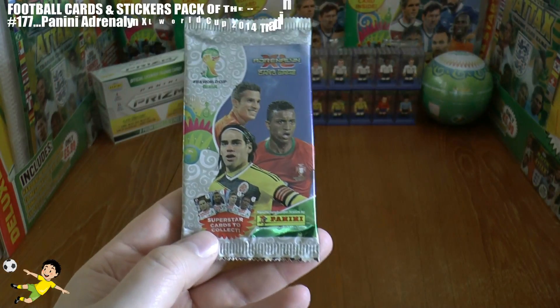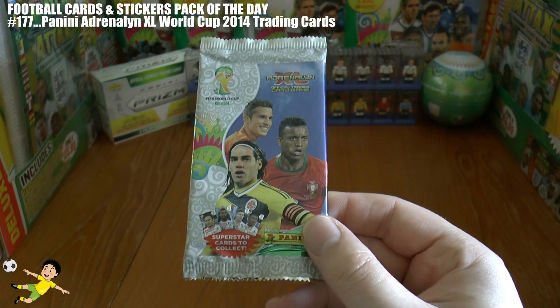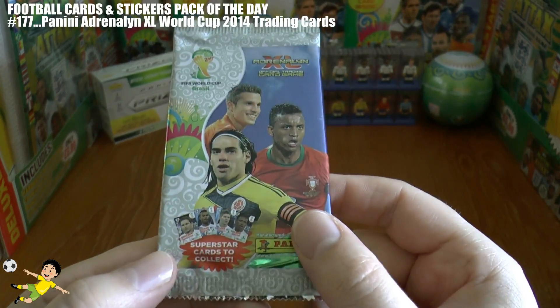What's going on guys? Football Cards and Stickers here and welcome to pack of the day number 177. Today we have a Panini Adrenaline XL FIFA World Cup 2014 trading card packet. As you can see we have Perez, Neymar and Falcao on the front.